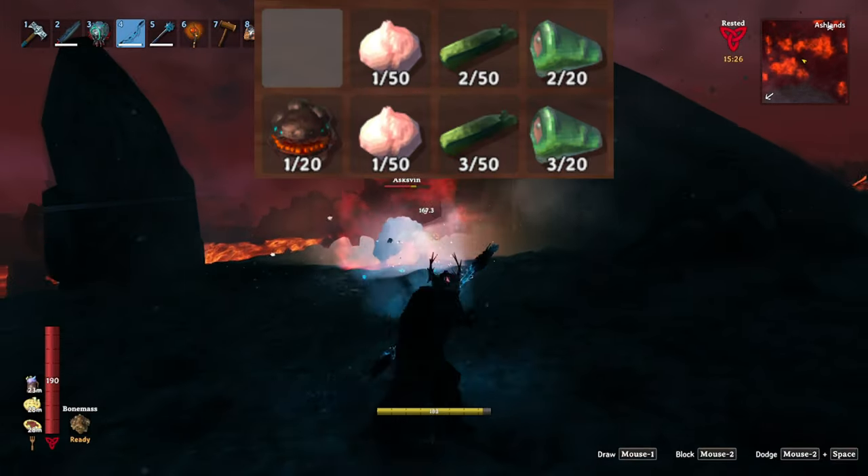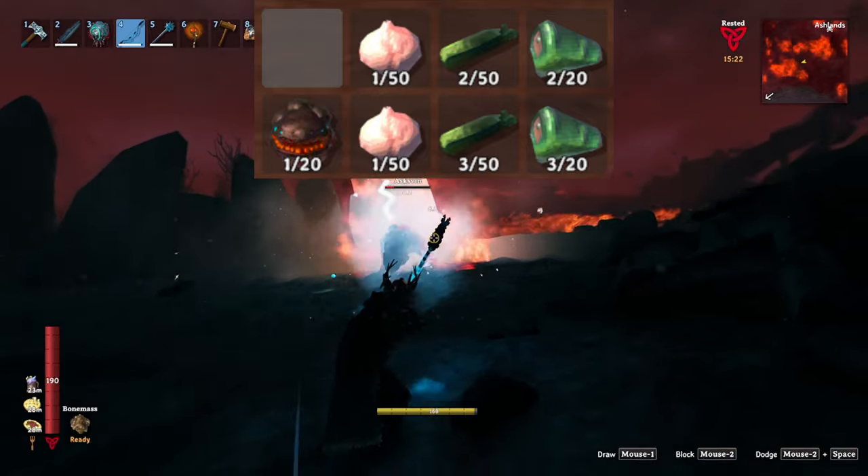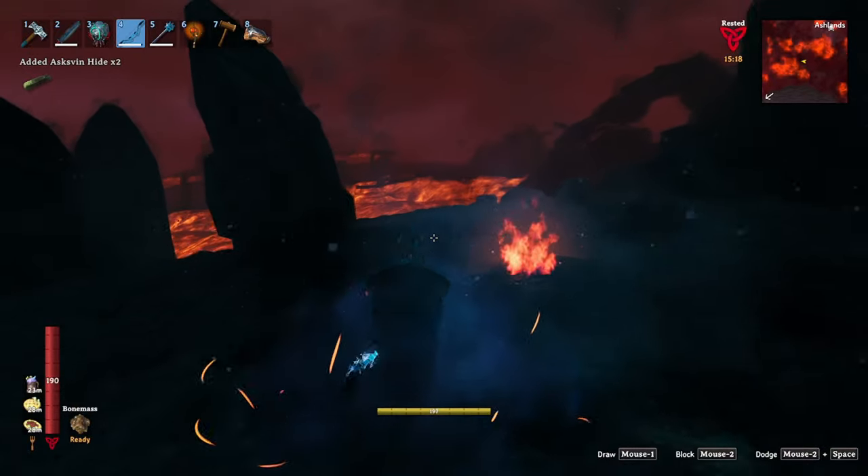After you kill it, it has a 10% chance to drop a trophy. It will always drop one bladder, as well as 2-3 hide and 2-3 meat. It will also drop its saddle if it's wearing one.